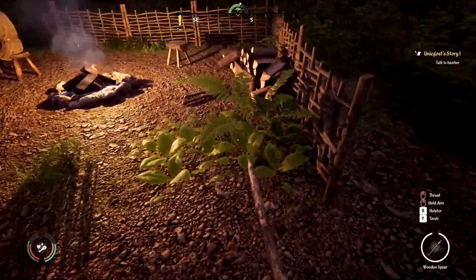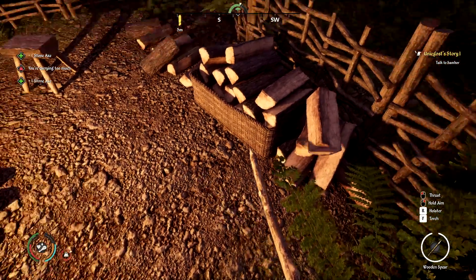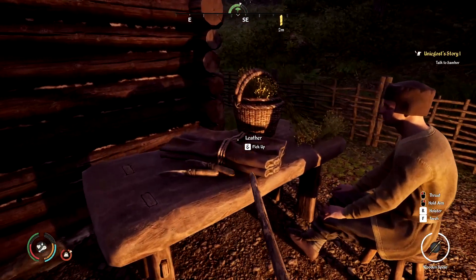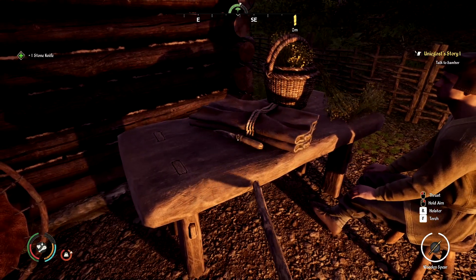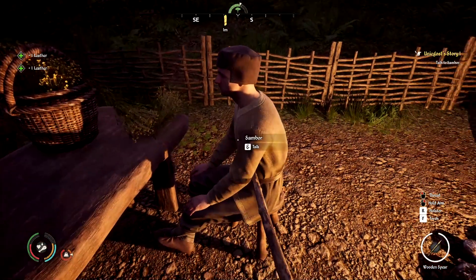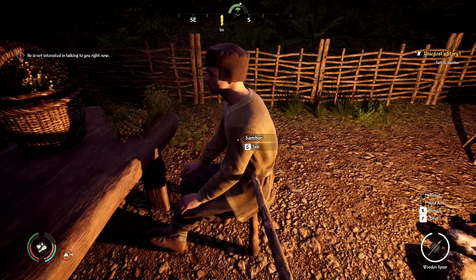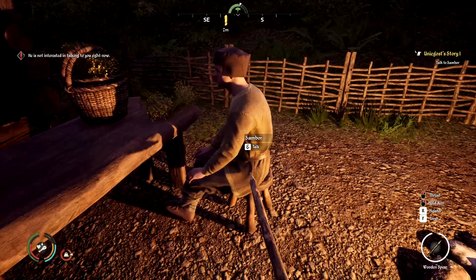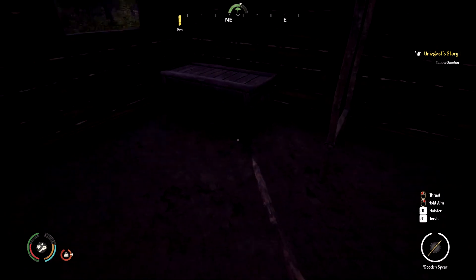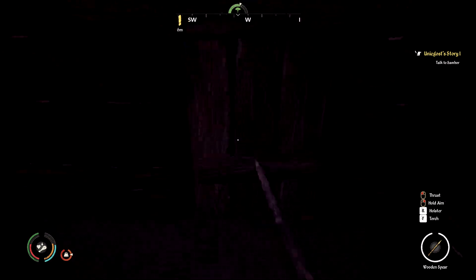Don't mess around with wolves, they'll tear you up. We can actually just pick up these stone axes — and apparently these stone knives as well. They aren't listed as theft so we're not going to worry about it. Let's talk to him. He's not interested in talking right now — are you kidding me? Is it because it's dark out? We can definitely rob him but he ain't got nothing to rob.